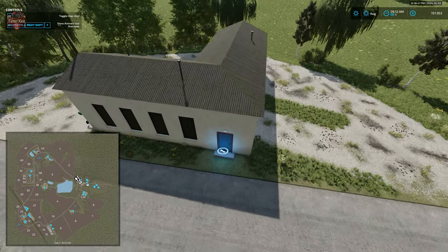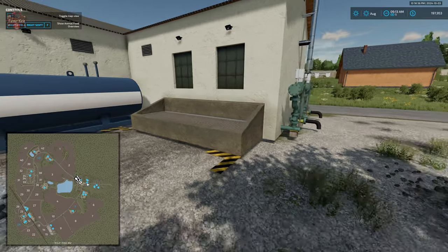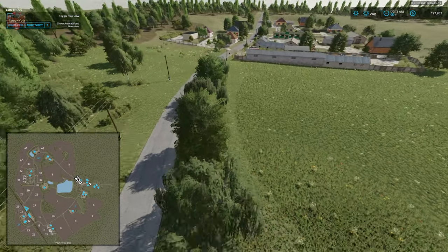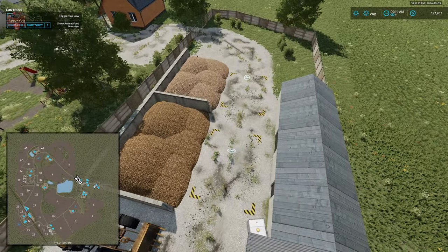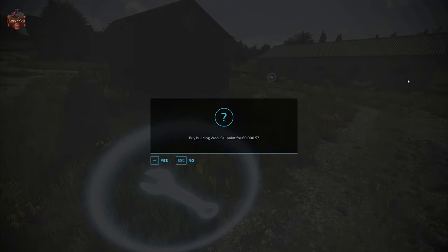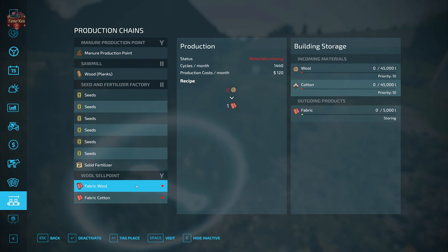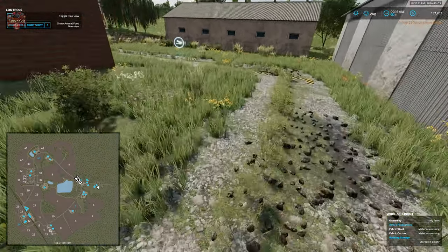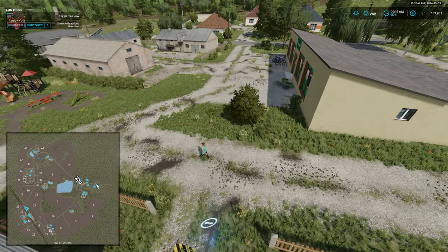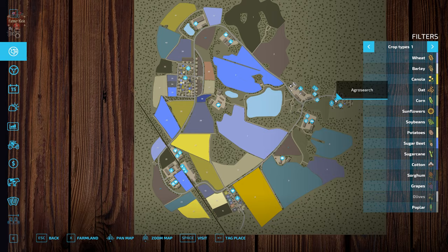We have a fuel trigger, and then here we're going to have our seed and fertilizer factory with an interactive icon, a dump point, and an output for bulk seed. We have our sell points for sugar beets and potatoes. We have our wool sell point, and this is going to be a production point — we can take wool and make it into fabric. This is our spinnery, with a dump point, pallet spawn point, and interactive icon. Then we have another sell point right next to that, which is going to be the agro search.